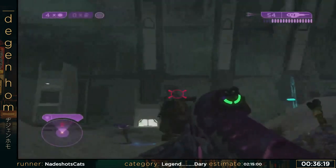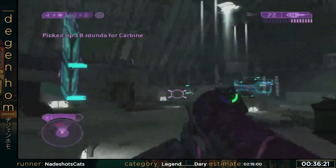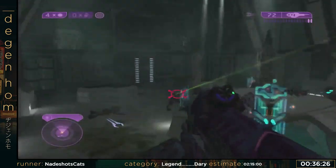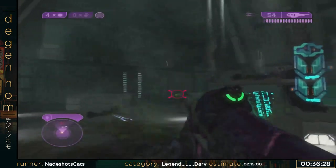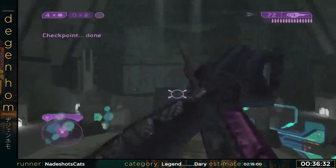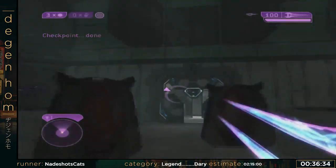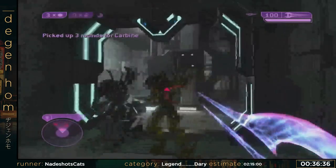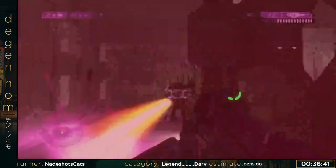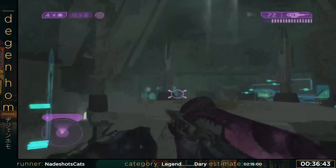This is called the combat wave — these guys are all referred to as Combat Form Flood. It's on a minute timer and it'll keep continuously spawning things, so you're doing something the entire time. Looks like the minute's up. This door opens. Okay, I died, but that's not a big deal because my checkpoint's right here.